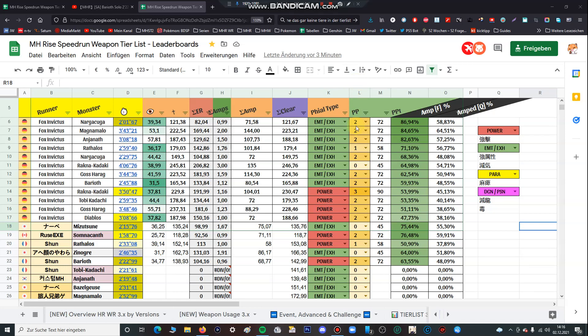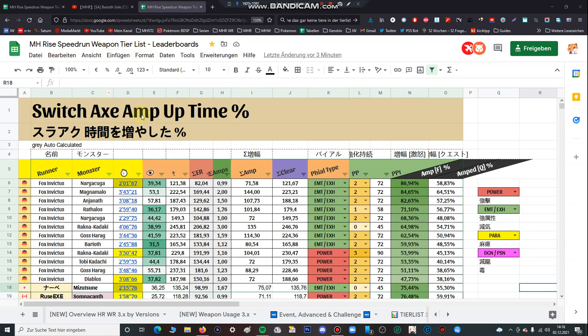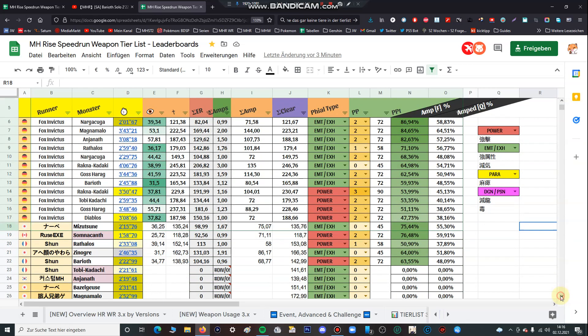Hello my fellow hunters! Currently I am doing some research about SwitchX uptime percentage and in general don't waste your levels of Power Prolonger. KG Pang already made a video but in this video I show you — for example for speedrunners — don't waste your levels, so I want to show this in a special run so you can see this.